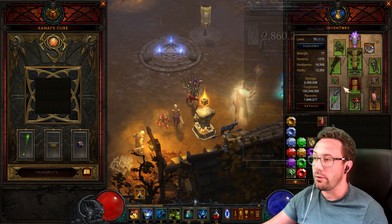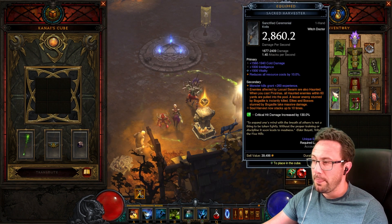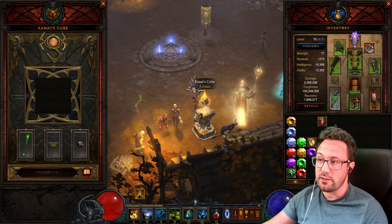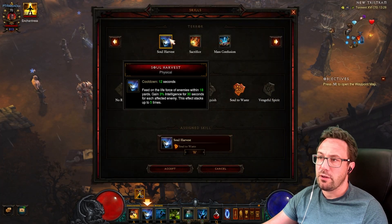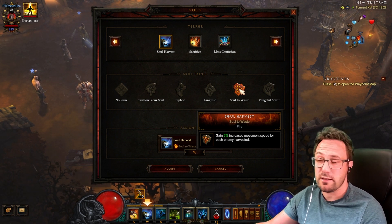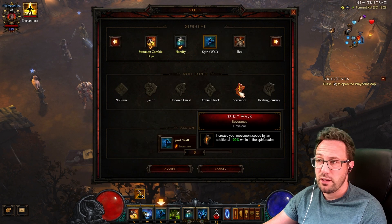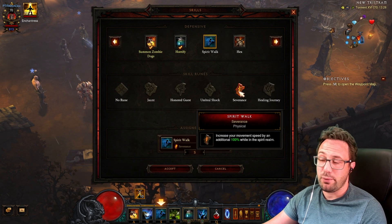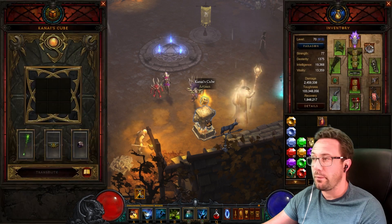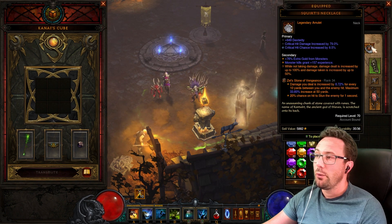More cooldown rolls would help with spirit walk reset. We are taking a passive to greatly reduce that cooldown. I saw Big Daddy Den run the In-Geom — I like the Sacred Harvester because it's better for bounties and I'm lazy about swapping. With the Soul Harvest Soul to Waste rune, you get 5% move speed per stack — going from five to ten stacks is an extra 50% move speed. Paired with Severance we've got 200% move speed most of the time, which is very nice.